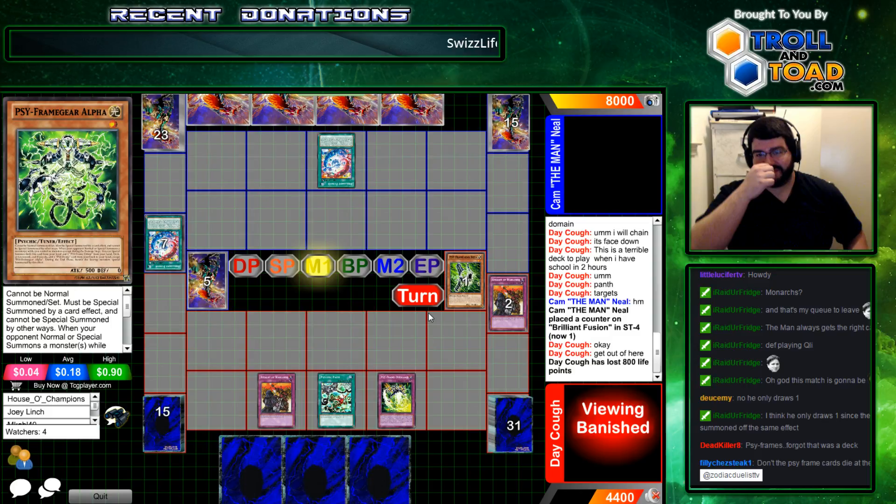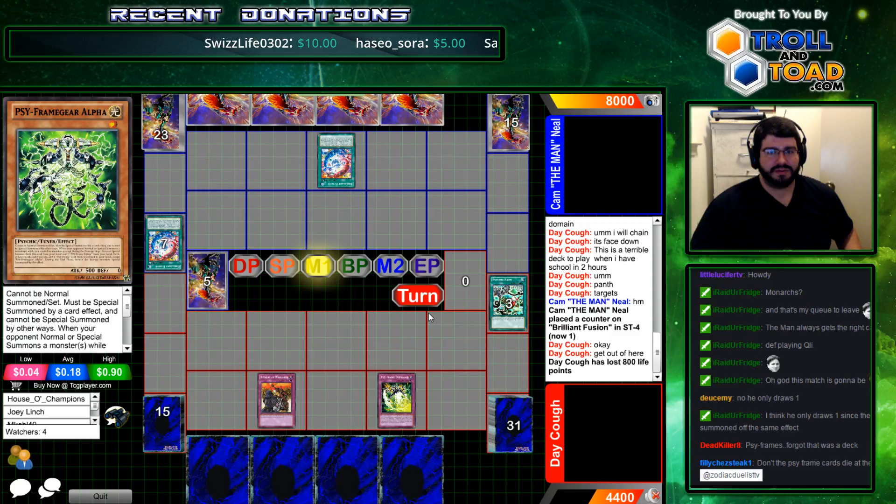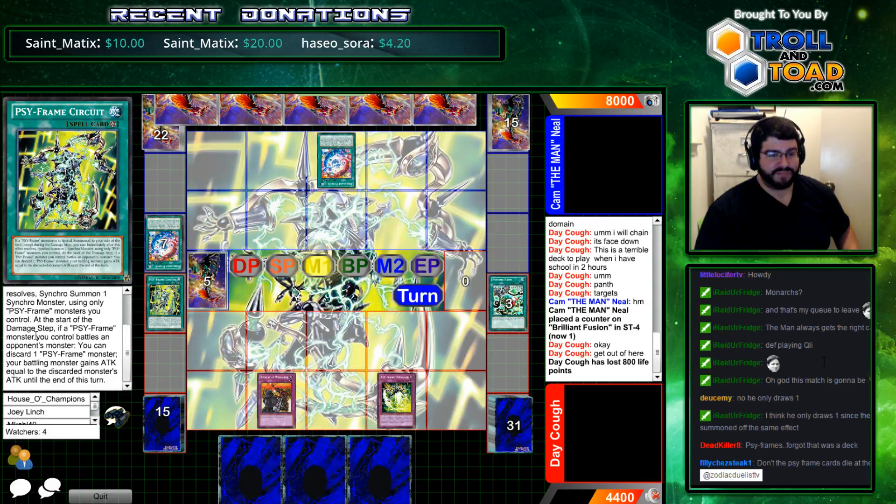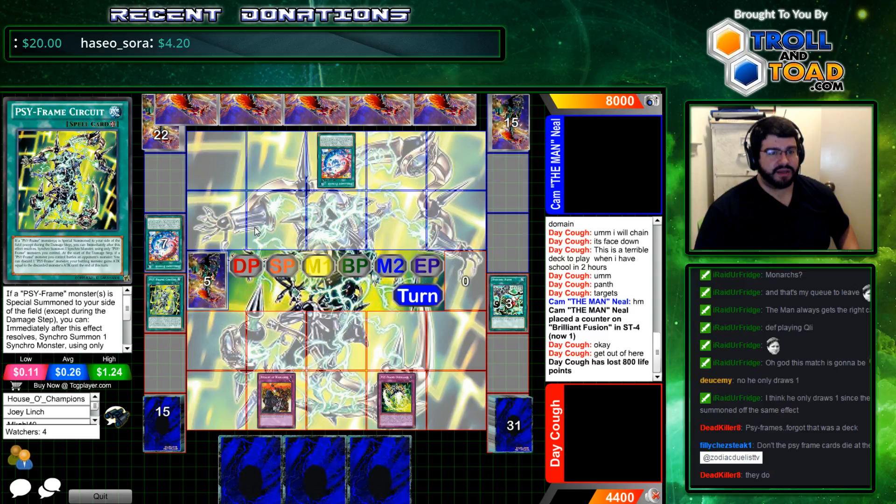There's more problems than just that. Now if he has the battle phase stopper out, he can contact — I believe synchro at this point — is what this does. Immediately synchro. When I say fuse, synchro. Same thing, but now the good ol' set strategy.